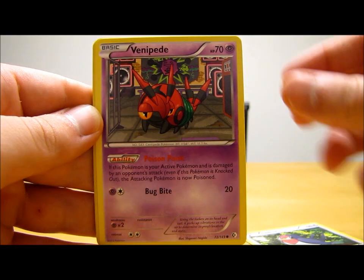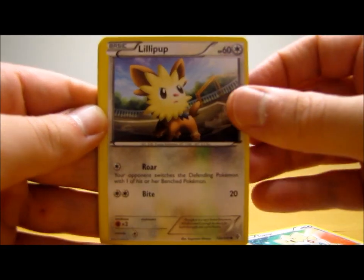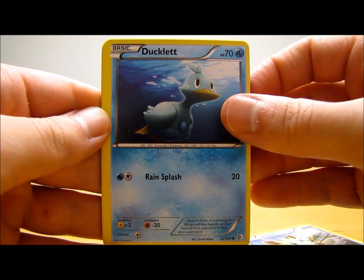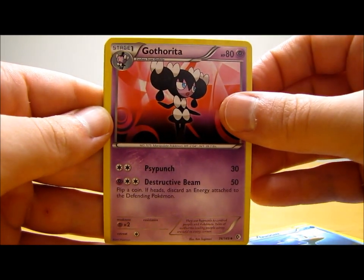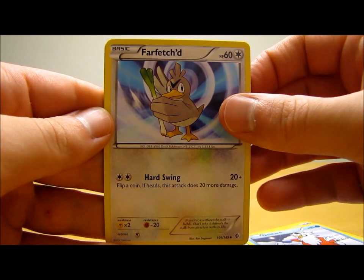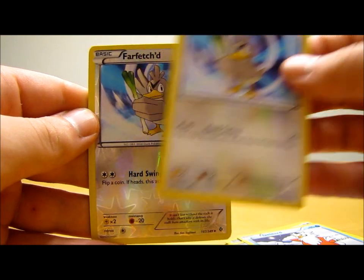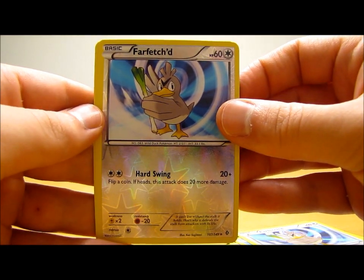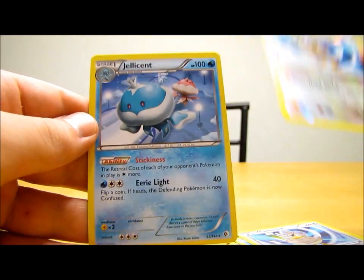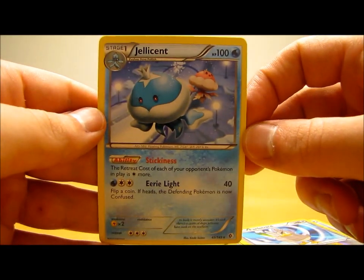This pack has Taylo, Venipede, Togepi, Lillipup, Ducklett, Gotharita, Delibird, Farfetch'd — reverse holo Farfetch'd — and then the actual rare is a Jellicent, just a regular rare, not a holographic card or anything.